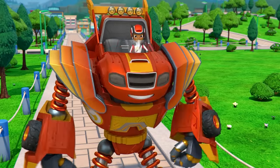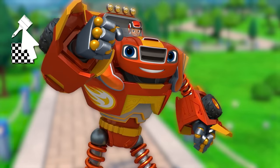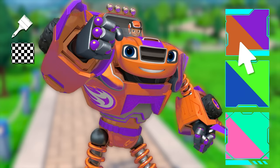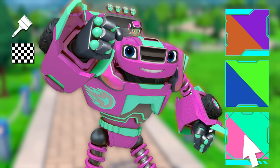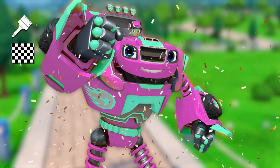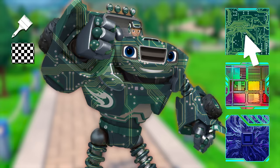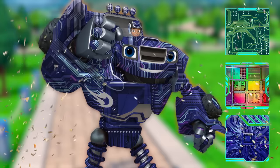Yeah! We stopped the throwing robot! Let's give Blaze a makeover to get him ready for the next robot! We'll start with a new paint job! Let's try orange and purple! How about blue and green? Or maybe pink and aqua? That looks amazing! Let's give him a new pattern, too. Way to go!